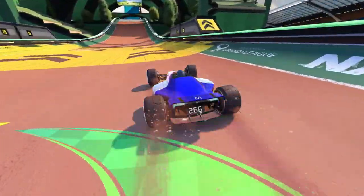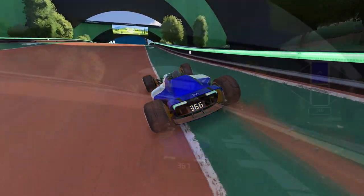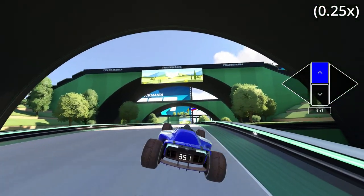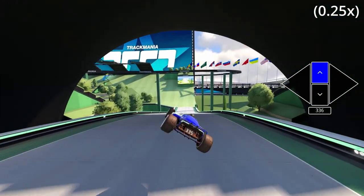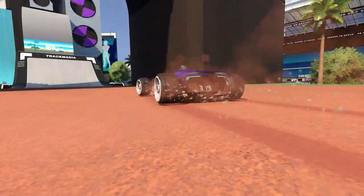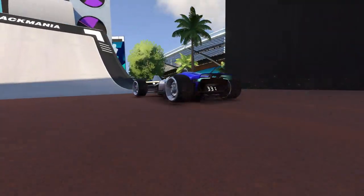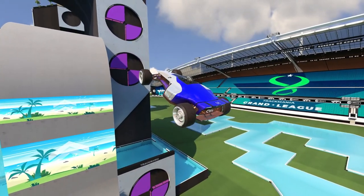There is also an alternative way to influence your car rotation mid-air. When jumping with your car angled to a side, counter steer to the opposite direction to lock your sideways rotation angle. You will need to perform this method a bit earlier, since this technique isn't as snappy as the classic airbrake.